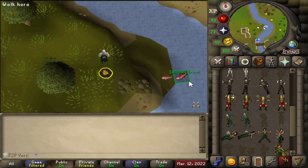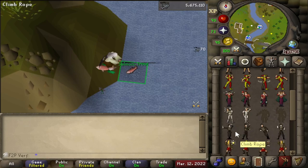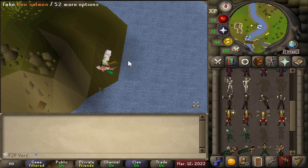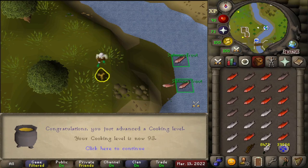Yes! I finished all emotes — all the emotes in free-to-play, done! I got all the camo, all the zombie, all the mime event emotes. Let's go! 93 cooking — beautiful level, six to go.